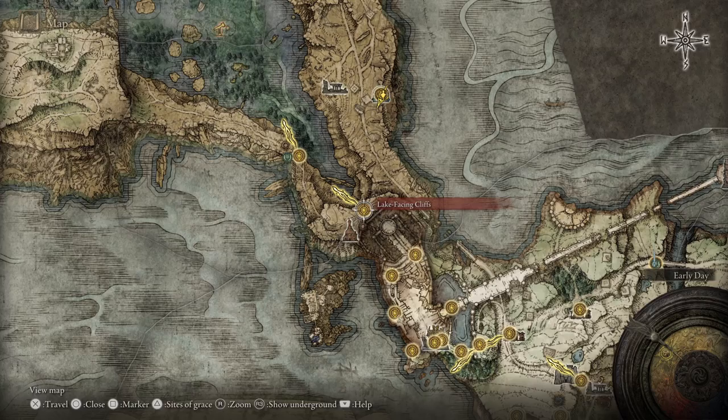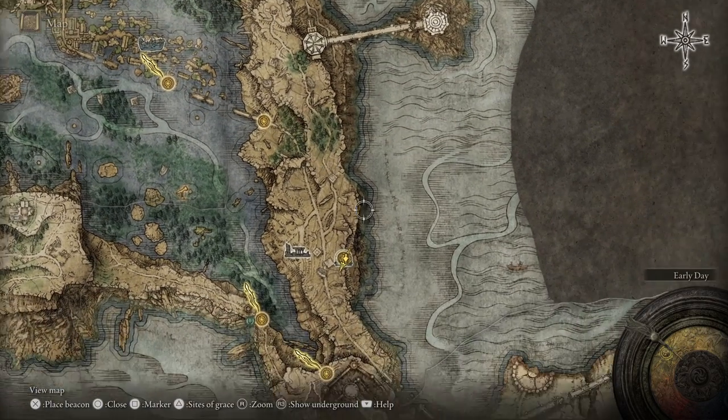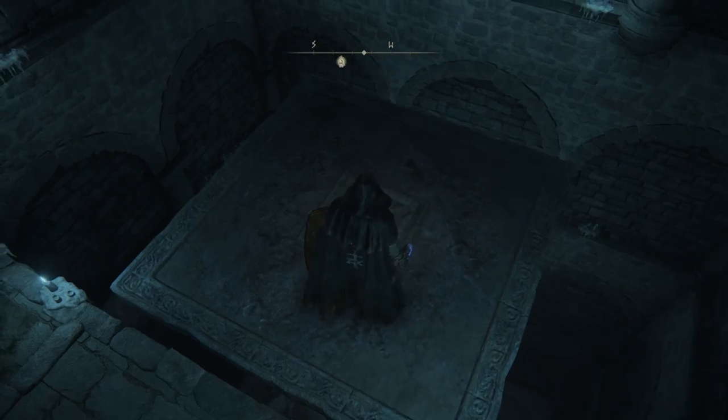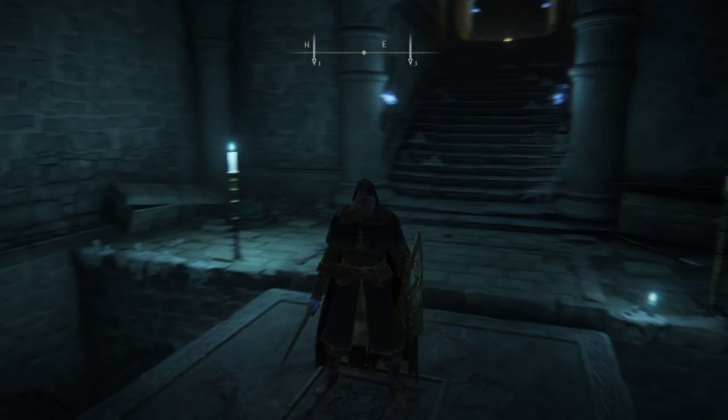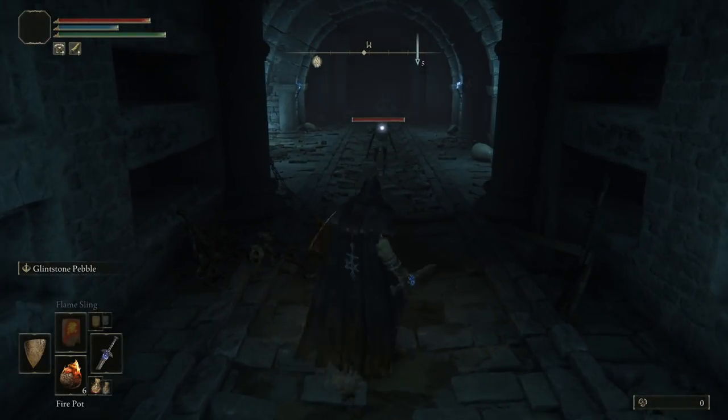If we break this Catacomb up, I put it into two sections: one where the enemies you face will mostly be Imps, and the second section where it's nothing but these Ogre-looking things that have really aggressive combos. In the first section is where the scythe is hidden, though these Catacombs have a lot of other good loot drops for completing it.